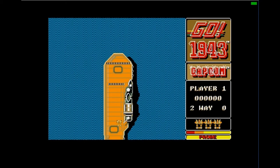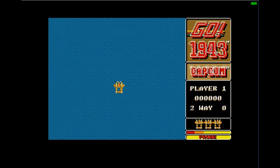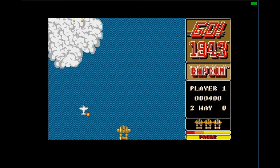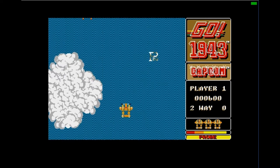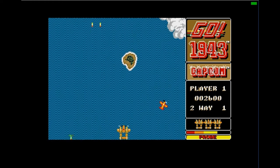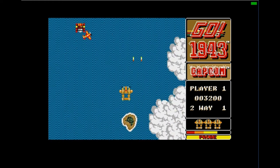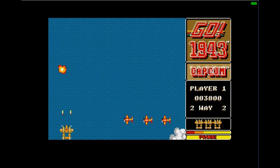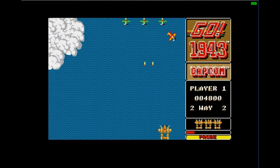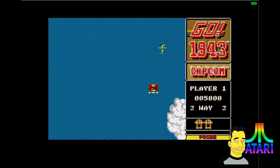This game is set in the Pacific Theater of World War II, off the coast of the Midway Atoll. The goal is to attack the Japanese air fleet that bombed the American aircraft carrier, pursue all Japanese air and sea forces, and fly through 16 stages to reach the Japanese battleship Yamato. Eleven of these stages consist of an air-to-sea battle with huge battleships or aircraft carriers as the stage boss, while 5 stages consist of an all-aerial battle against a squadron of Japanese bombers with a mother bomber at the end.